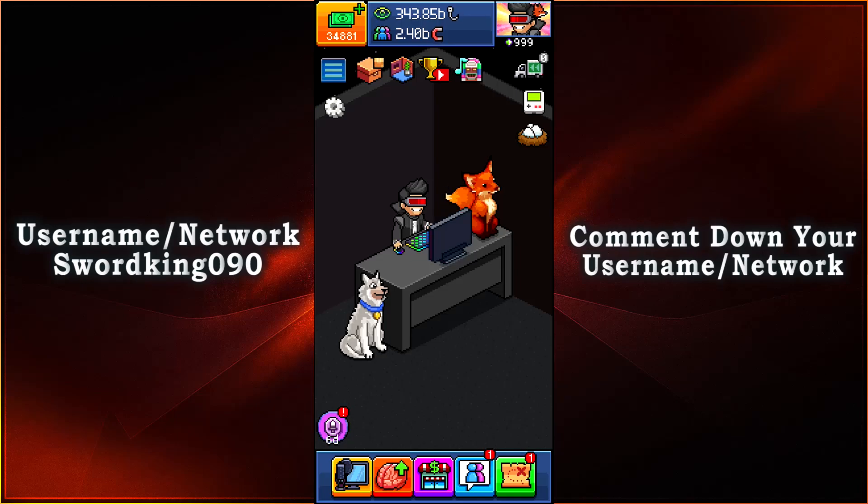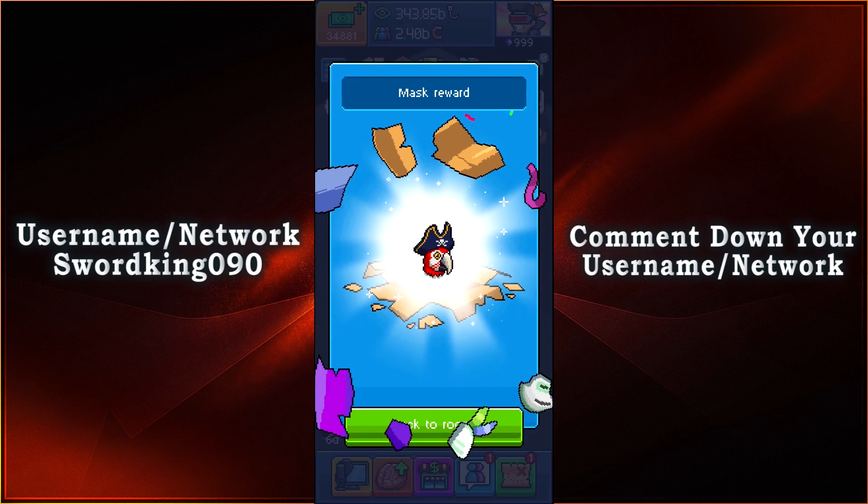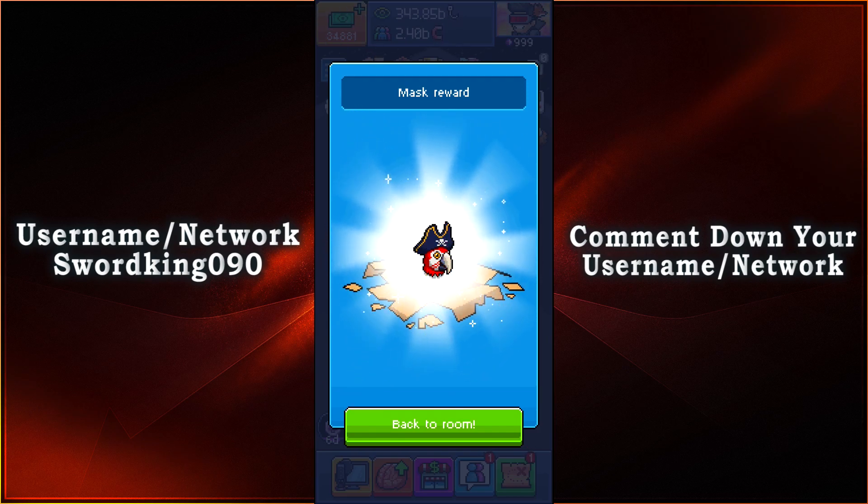What is up everyone, this is SwordKings090 and we're going to be taking a look at Mask Reward number 4 for the PVN event of 2019. People have told me you're able to get Mask number 1 and 2, so if you haven't gotten them yet, you could get Mask number 1 and 2 before you could get 3 and 4. In just a few tabs, it looks like we have ourselves a macaw, or the red parrot with a pirate hat on there.